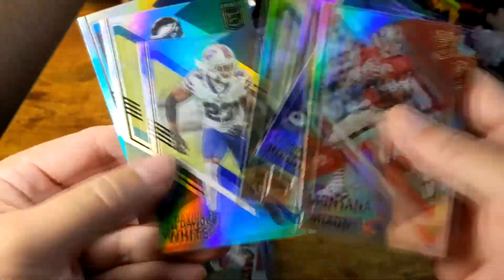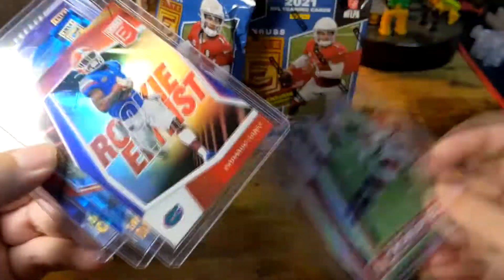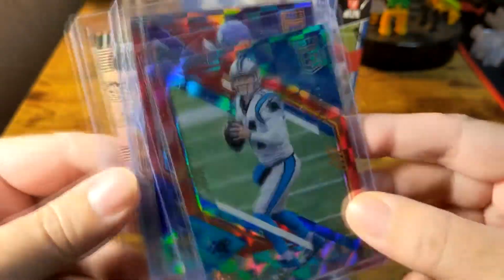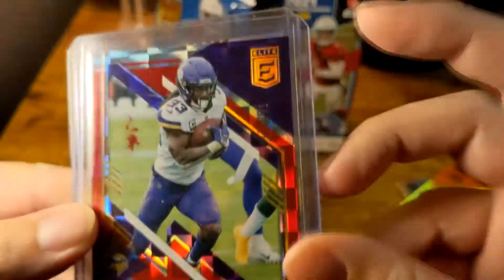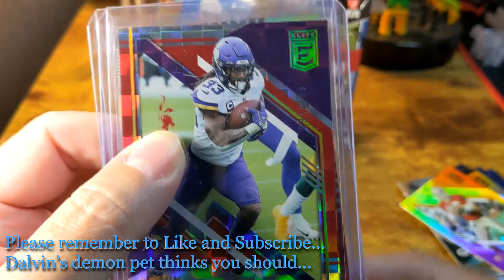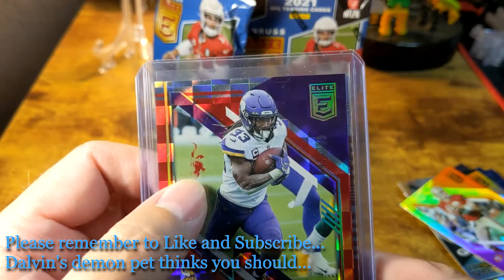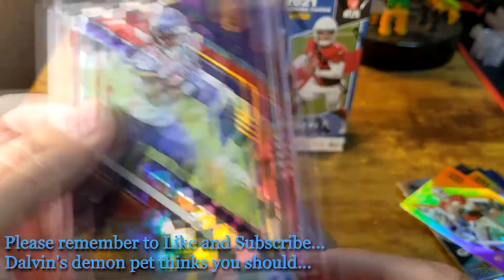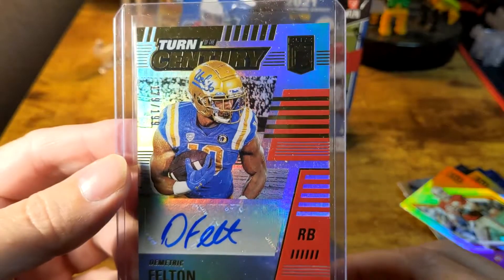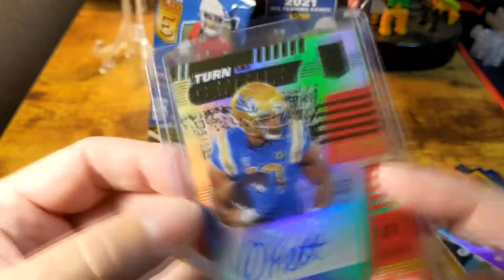I got some older players, some newer players. For notable cards I got a Rookie Elitist for Kadarius Toney, a numbered Sam Darnold card out of 400, and a Dalvin Cook numbered out of 399 — which has a weird print defect on it. Looking it up on eBay, I noticed that print defect is present on almost everybody's copy of that card, just lighter or darker. And in those four packs I actually did get an auto — a Turn of the Century auto for Demetric Felton, numbered to 199.